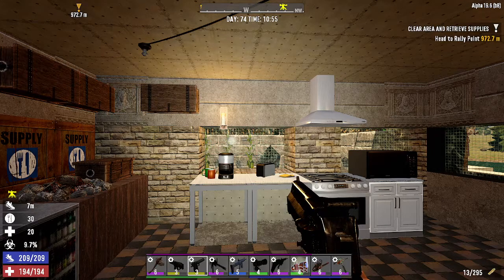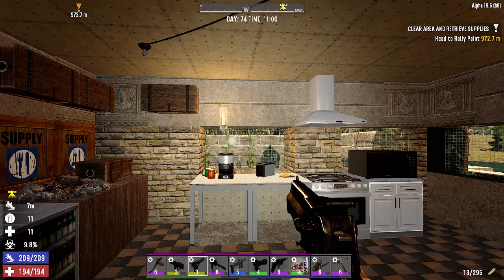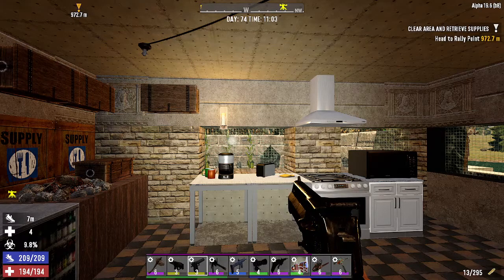Welcome back. We are in the kitchen right now and I've had a couple questions about infection and how you treat it, so we're gonna go over infection. If you look down on the lower left, right above your blue stamina bar, you'll see the biohazard marker — that is your infection level. I am at 9.8% infection, infected with some zombie disease, and that will continue to rise until you treat it.